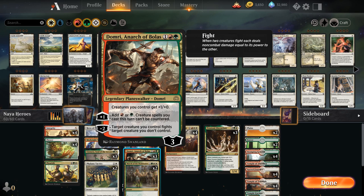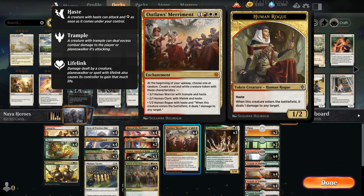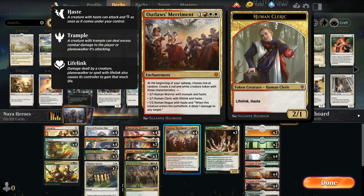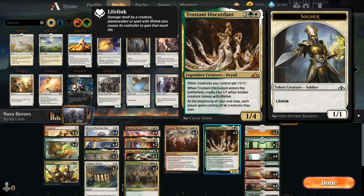We also have two copies of March of the Multitudes as a nice late game finisher. We get to sink a bunch of mana, tap creatures with the Convoke mechanic, and make X 1/1 white soldier tokens with lifelink — which can happen on the opponent's end step to surprise them, then follow up with Phalanx Tactics to close out the game. At 4 mana we've got the full playset of Outlaws' Merriment, which can be a bit slow but gives the deck resilience against sweepers. At the beginning of our upkeep it makes a random token: a 3/1 human warrior with trample and haste, a 2/1 human cleric with lifelink and haste, or a 1/2 human rogue with haste that deals 1 damage to any target when it enters.